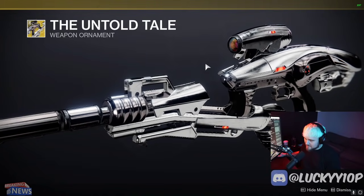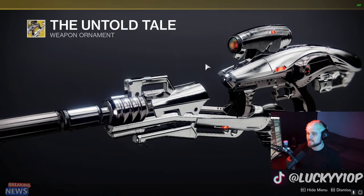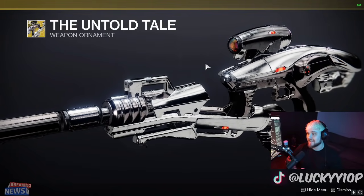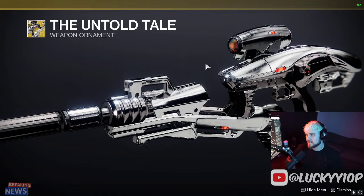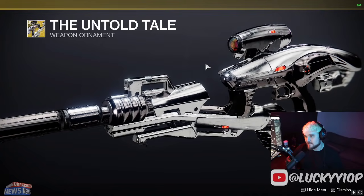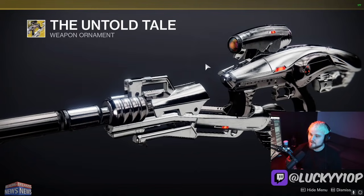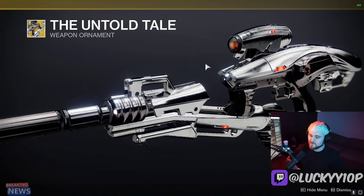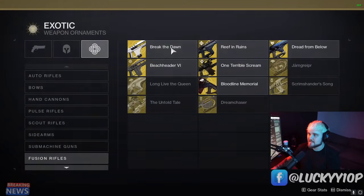Hey YouTube, I'm Lucky, and the Vex Mythoclast returns in Season 14 of Destiny 2. If you don't know what this is, it was a Vault of Glass reward for killing Atheon in D1 with a small drop chance. It was extremely powerful at the start, got kind of neutered, and was always a cool and beloved weapon but never really that overpowered after its initial launch.